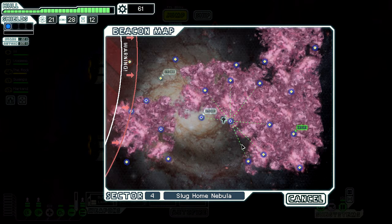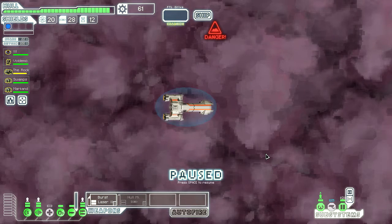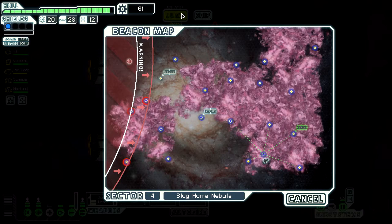Alright, next jump. Could go here and then here. I think I'm going to go here, here, and here — just get through quickly. We don't want to take too many extra shots, but we really do need a little bit of extra scrap for any stores. Your sensors have picked up a rock the size of a small moon — I feel like that's not actually a rock. Scans reveal the solid-looking rock is just a husk, almost entirely mined out of useful minerals. Completely useless.